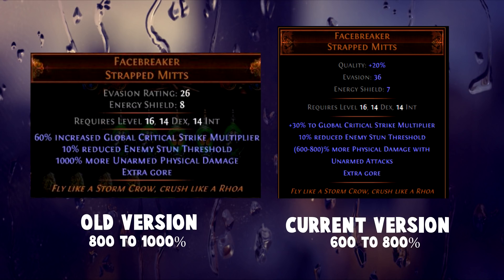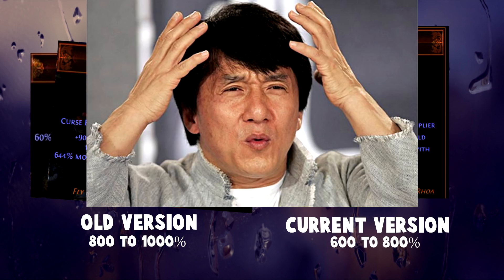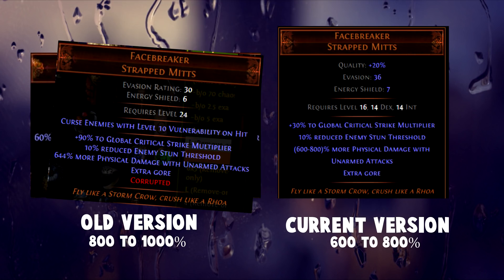But that wasn't the only time the Facebreakers were nerfed. Actually, later on when Crit Multiplier got nerfed across the board — and Maligaro's for example went from 50% to 36% Crit Multiplier — Facebreakers were buffed instead, from 60% to 90% Crit Multi. I don't know what went through GGG's minds, but that essentially made the Facebreakers the go-to crit gloves as nothing else really could compare — only really Maligaro's for that instant leech. And that also meant that nobody really used Maligaro's.